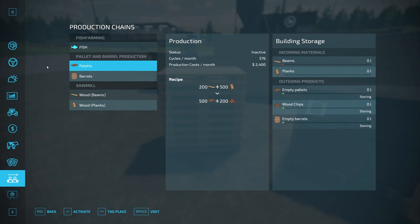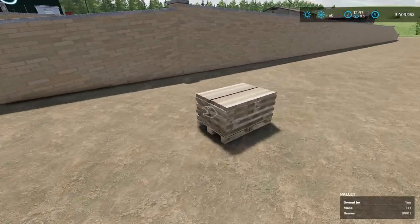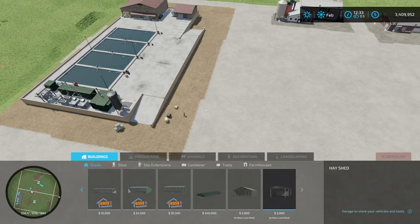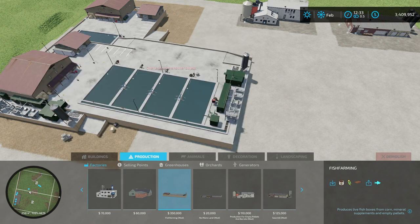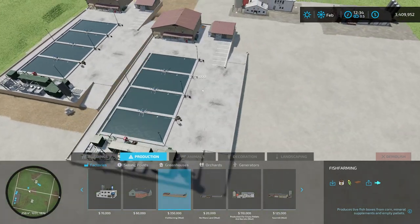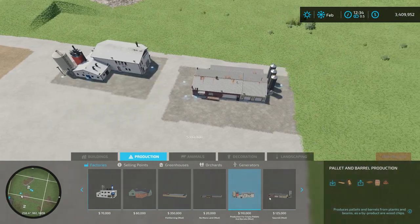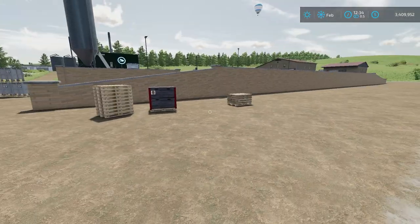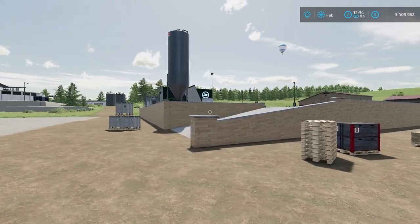There is a mod that lets you purchase input materials, which is another way around this, but it's going to cost you money. So if we go into the build menu, hit production and go to the very end, we have the fish farming mod — and this thing is massive, by the way. You're also going to need the Production for Empty Pallets mod and the Sawmill by Zatozok over here to make your beams.